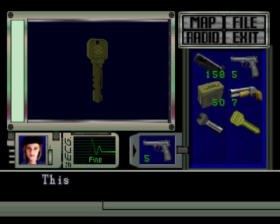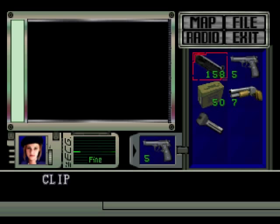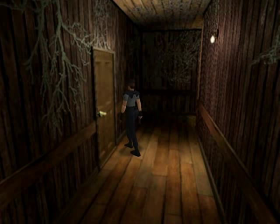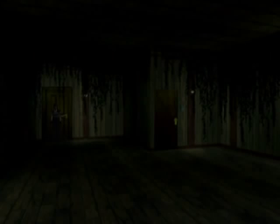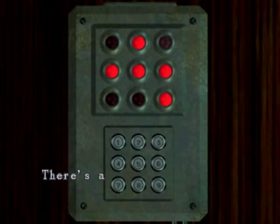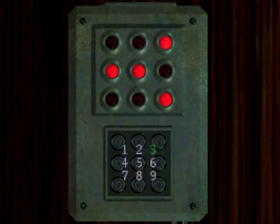So that dormitory key opens this. You know what, just to save time — this is where you put in the 3-4-5 code. Normally I wait to do this, but I'm just going to get it done now.